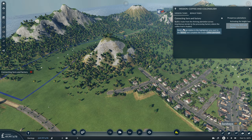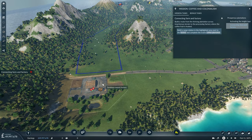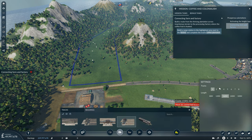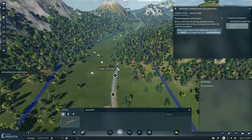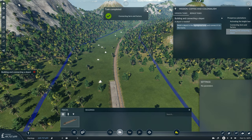Now we need to connect the coffee plantation over here in Samarang to the export factory here in Sudabaya. So we want to build a cargo station in this highlighted area next to the factory and then link a track up to the existing track that has been pre-laid for us. So we shall go ahead and do that, and that ticks off that task.